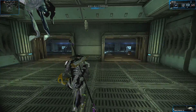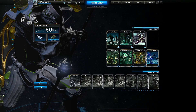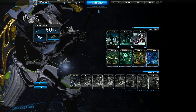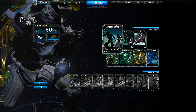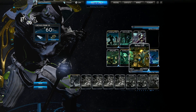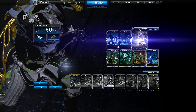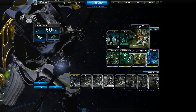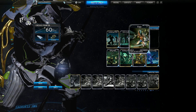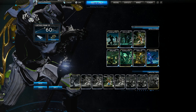Alright, let's jump into the build breakdown. Orthos Prime, level 30, with a Catalyst installed. This build is for Corpus, though the build stays the same throughout — you only change your bane mod. For your best charge attack build you want: Sundering Strike maxed, Killing Blow maxed, Reflex Coil maxed, and Reach maxed. You can also put in Fury for a slightly faster animation, but since this weapon has such a fast charge attack already — especially with the new Focus Energy mod — it's better to just have Reach, since it works so well with this weapon.